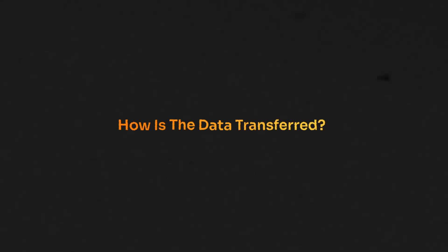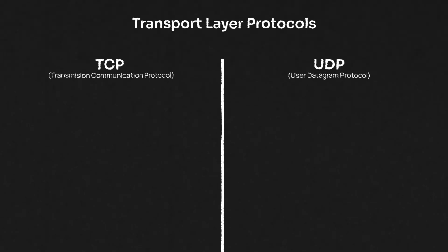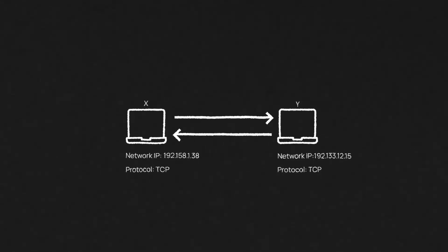Now let's talk about data transfer — how exactly is data transferred between client and server. That's done with a transport layer, whose basic function is to accept data from a computer, split it into smaller units if required, pass it through the network, and ensure all data arrives correctly at the other end. There are two main protocols: TCP and UDP. TCP stands for Transmission Control Protocol and UDP stands for User Datagram Protocol. TCP is more reliable — it sends data in the correct order and ensures no data is missing — while UDP transfers data much faster but with no guarantee that all data will be received or in the same order.